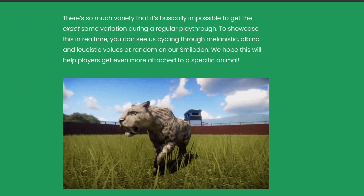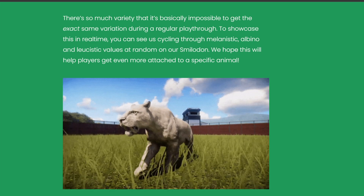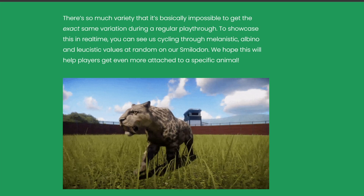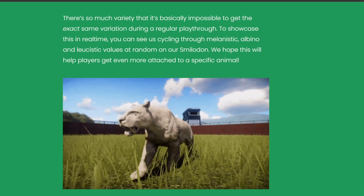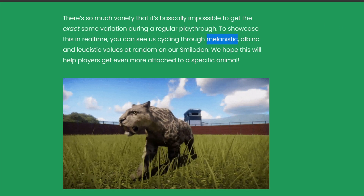There's so much variety that it's basically impossible to get the exact same variation during a regular playthrough. To showcase this in real time, you can see cycling through melanistic, albino, and leucistic values at random on our Smilodon. We hope this will help players get even more attached to a specific animal.